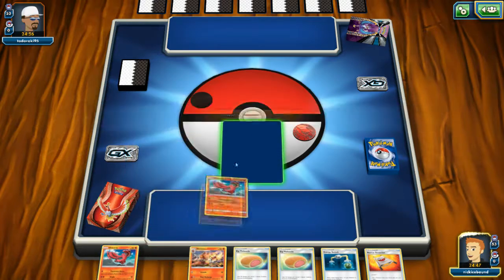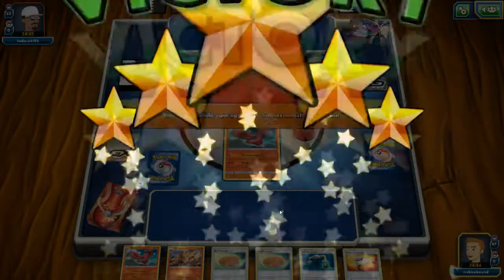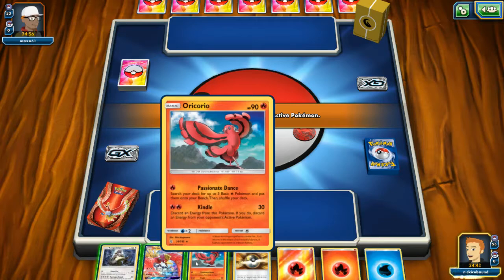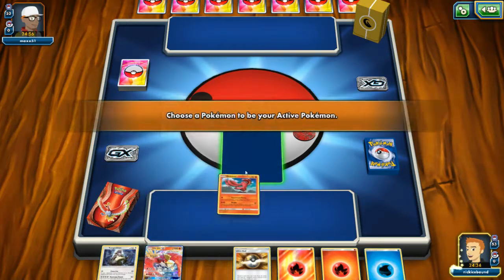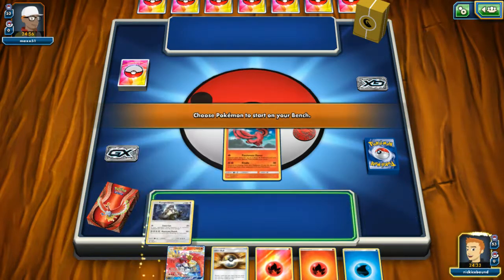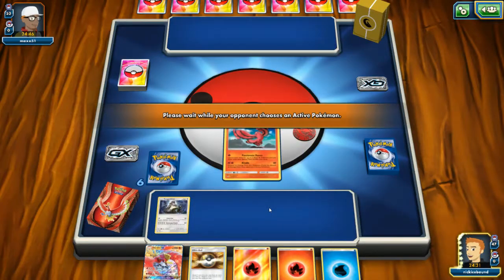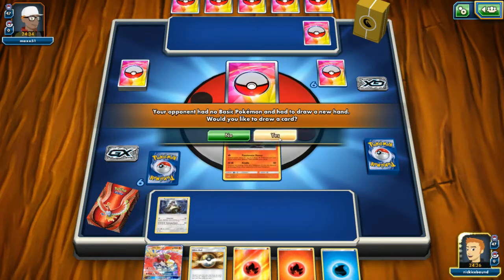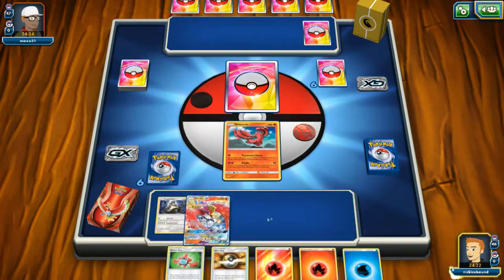Not the best of starts, but if we can get a fire energy we can work with it. Or not. Oh, here we go — Oricorio could work. I think Kangaskhan also is a pretty good one to start with. We'll start with Oricorio, get some fire types, and then we can send in Kangaskhan right after. Yes please, I need some more energies. Now let's put you on the bench as well.